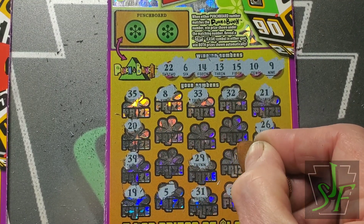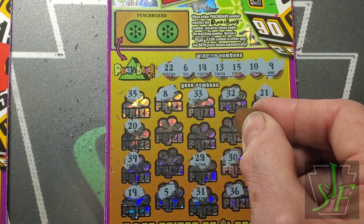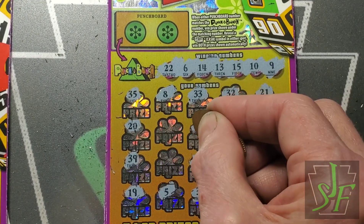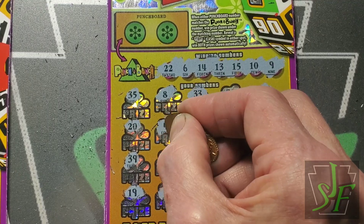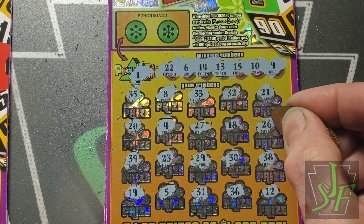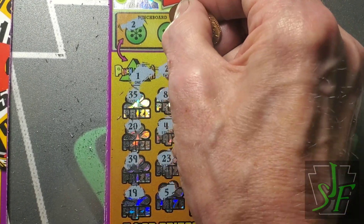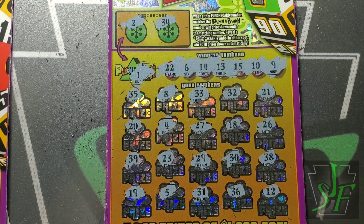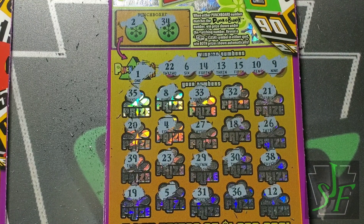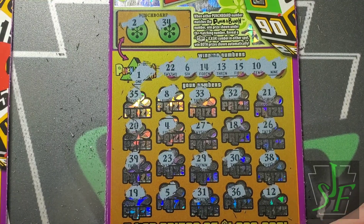Numbers twenty-nine and thirty, then eighteen, twenty-seven, four and twenty-three. Punch-a-bunch number is one, two, three, four — so much for that one. I'll scan it to be sure; you can make mistakes. Always got to scan your tickets — I've found enough winners thrown away over the years. People miss numbers, sometimes forget to scratch bonuses off.